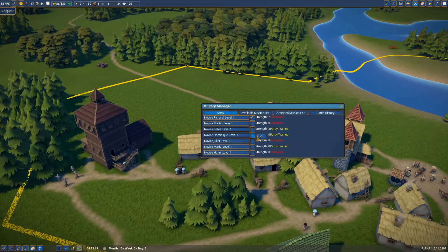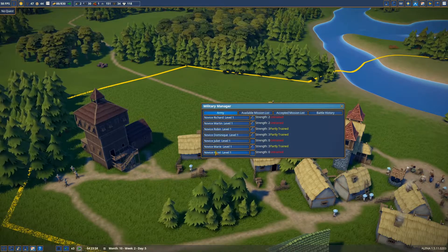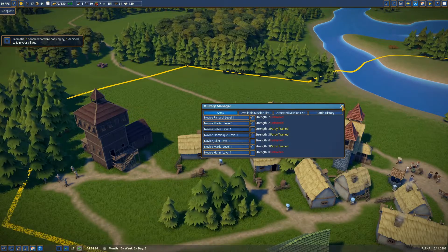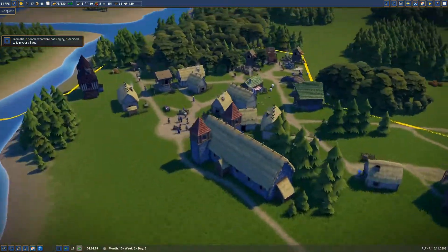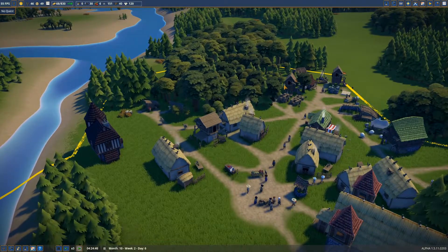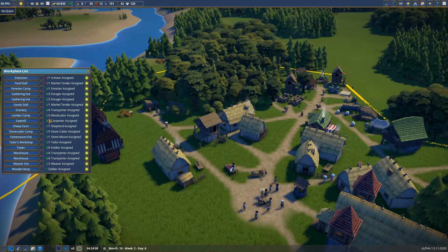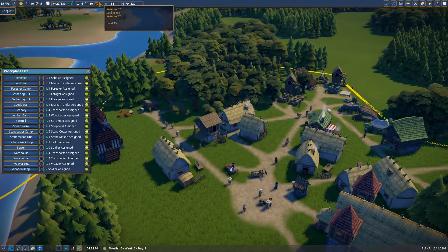Let's do the partially trained ones and one of these guys. Because we are at such a low level of training, I will try to get as many soldiers as I can before sending them out, and I will send them to an easy mission. We just lost somebody - a market tender, the berry seller.